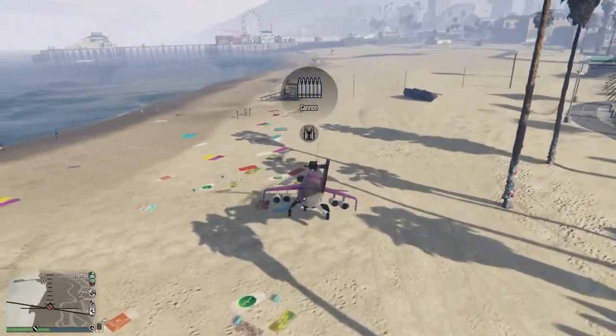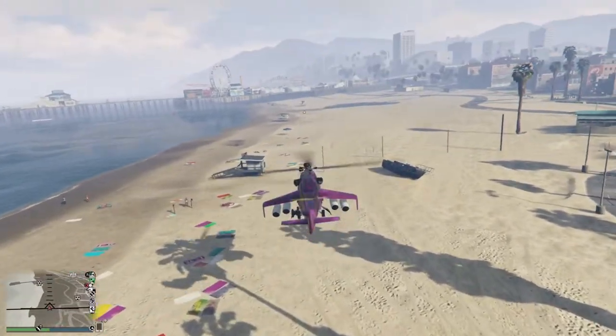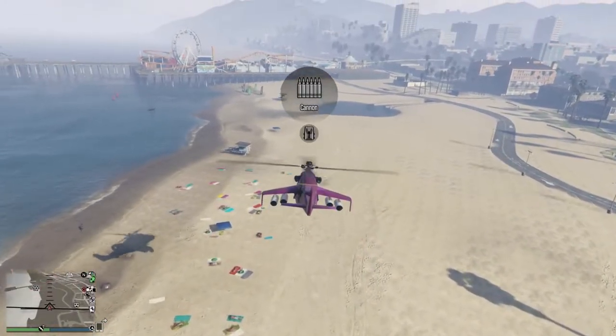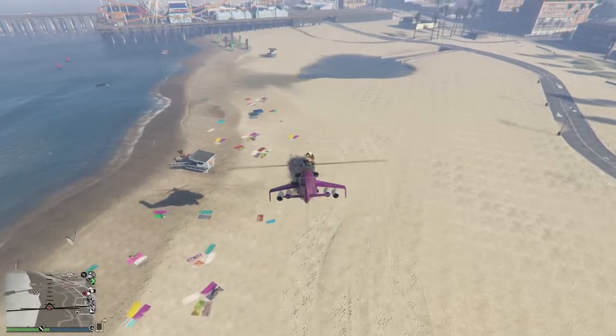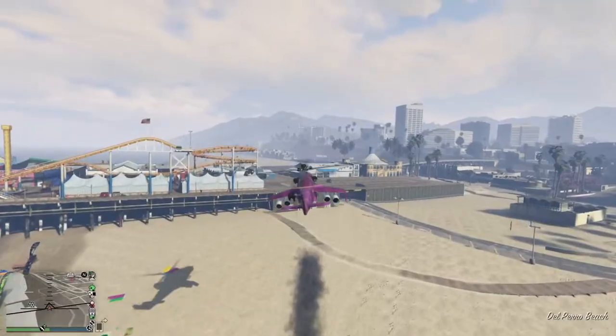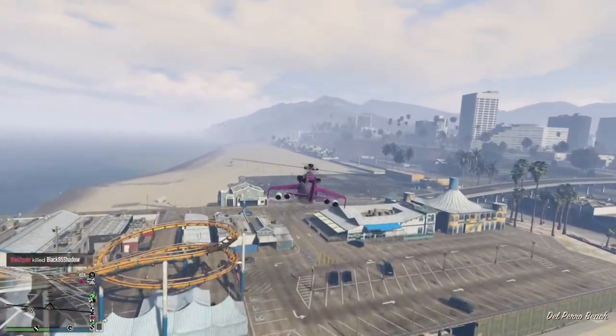The weapons on the Savage — first of all you have the cannon. If you buy it you already have the weapons, so you don't have to get them separately. The cannon fires explosive rounds and is positioned in the front, basically in the middle, which is very good for aiming. It has a very fast fire rate and pretty good damage.